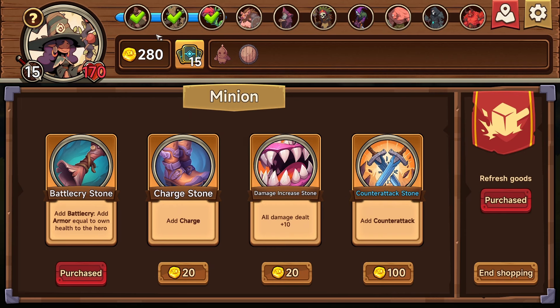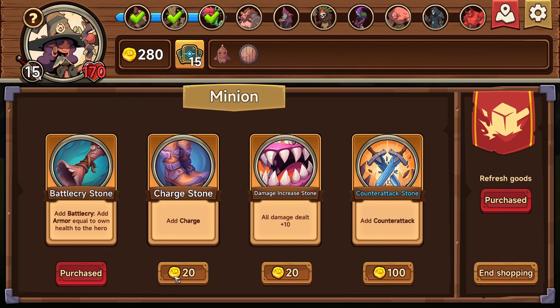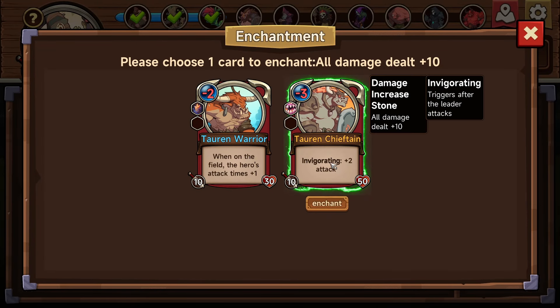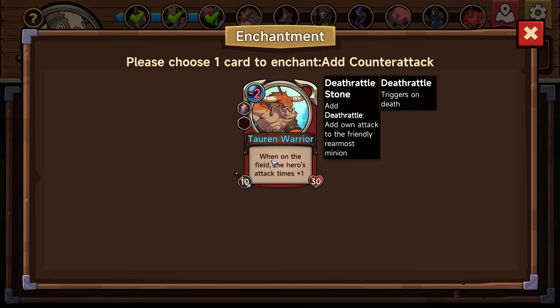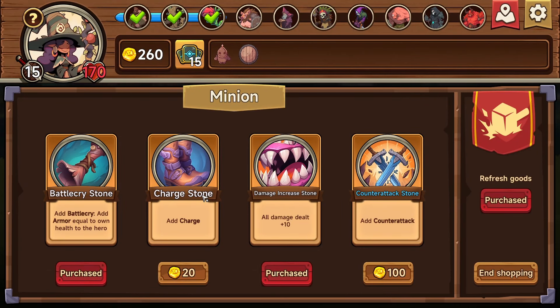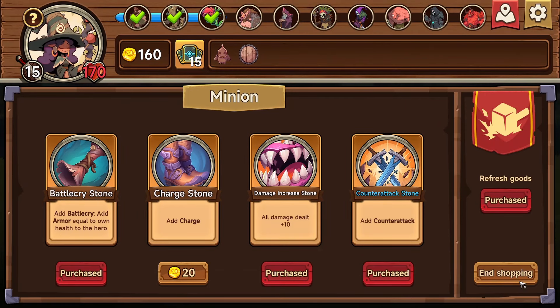Can I look at my minions? So if I add it to that guy, that'd be good because then he can attack straight away. But giving him an extra 10 attack on top of that is just crazy. Counter attack on the attacker after being attacked. I guess this is okay. Thing is, we needed it on the big boy, but this is okay I guess. Okay, end shopping.